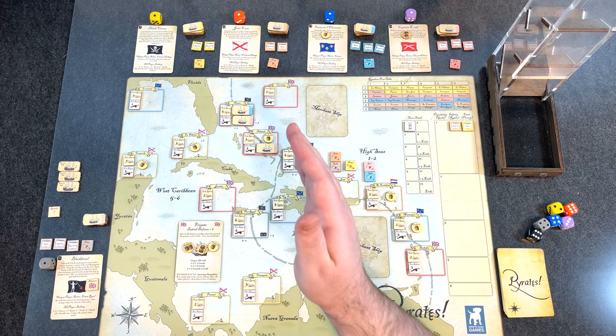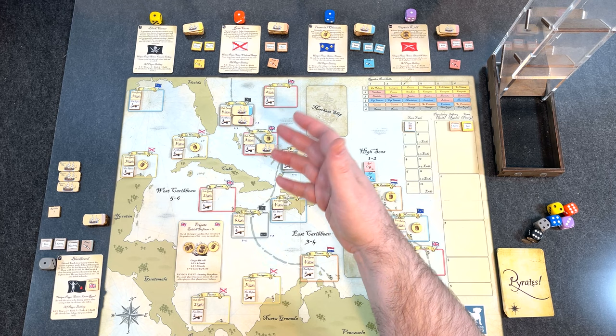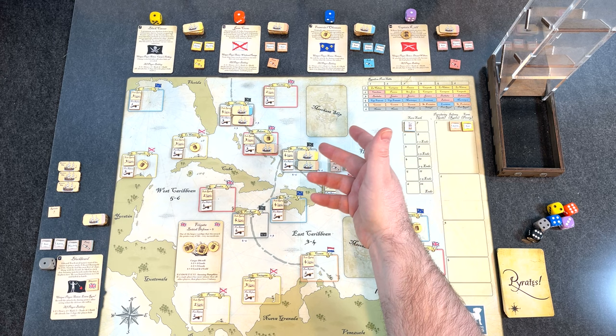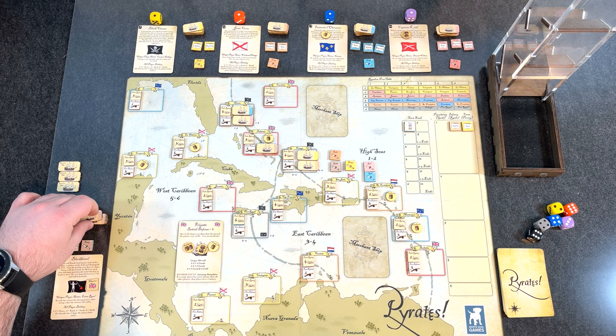We've finished the bidding phase. Now we go to the action phase where all actions are carried out. The pass action comes first — very rarely does the human player pass; that's where you move ships or revoke allegiance to become a full pirate. We bid a build, so we go to the build action step.